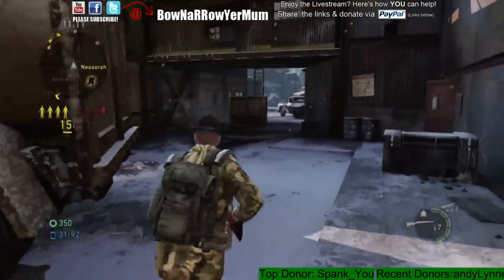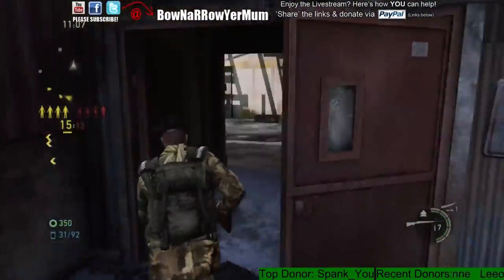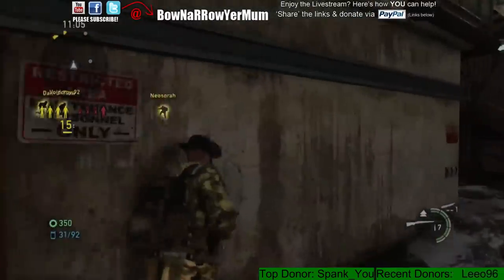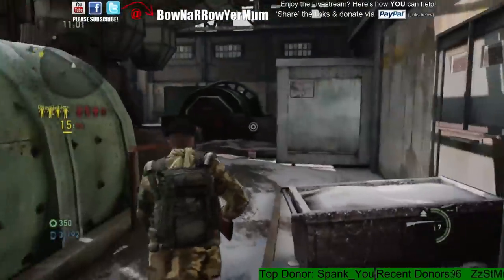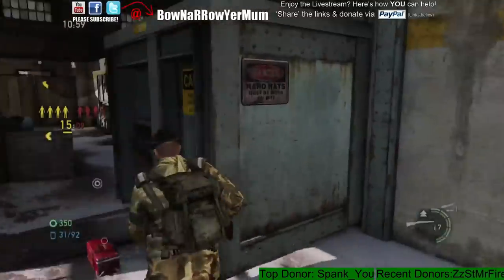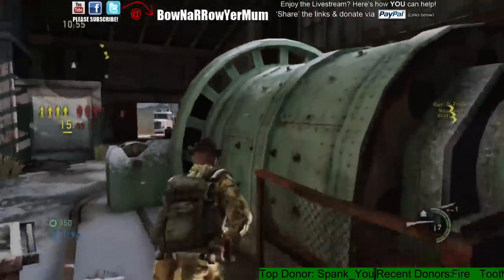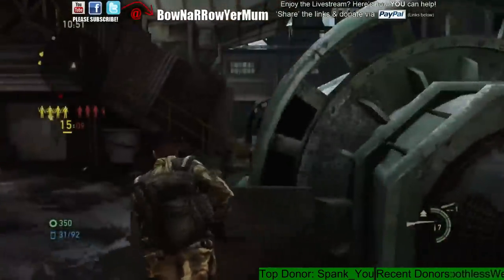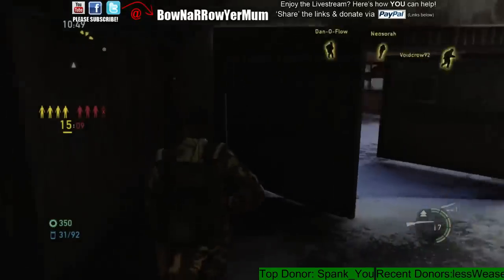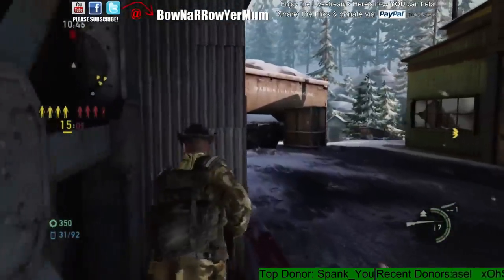I've heard a lot of people state when they use the hunting rifle, if they shoot two body shots when someone has armor on, they're expecting to get a down. There's a reason that you don't get a down. When someone has armor on and you shoot them with the hunting rifle, it does 25% damage. Assuming that you shoot them in the chest again, it's 70% more damage. That's 25% plus 70% — that's only going to be 95% damage. It leaves them with just a sliver of health.